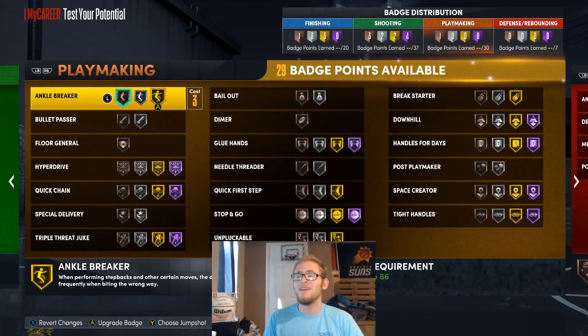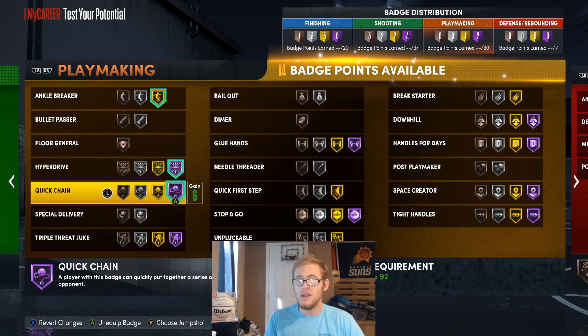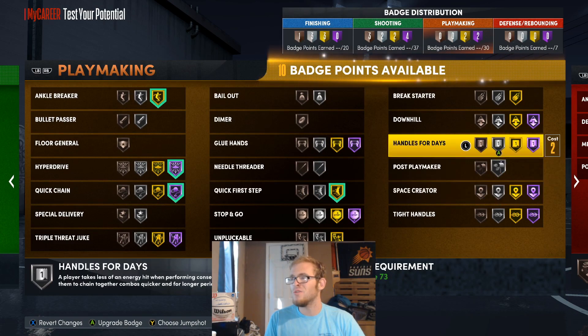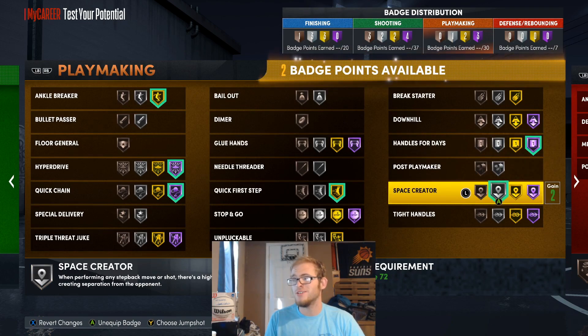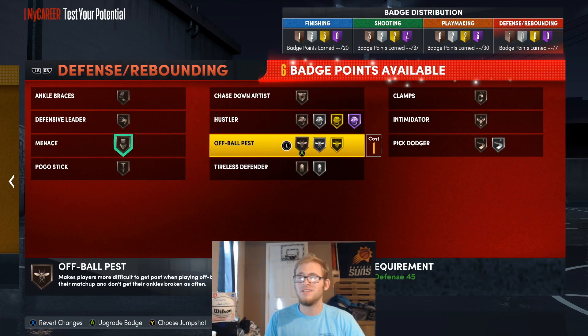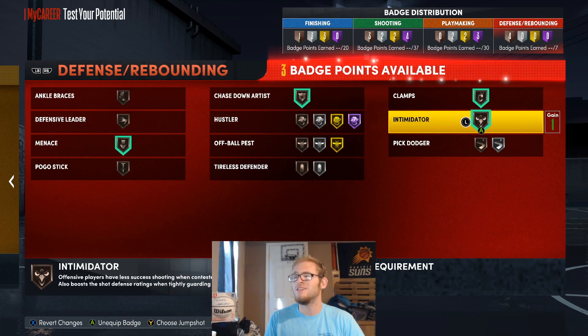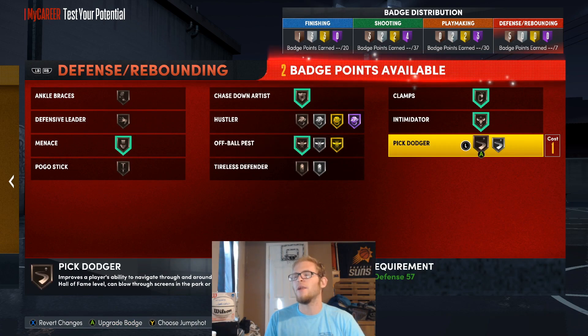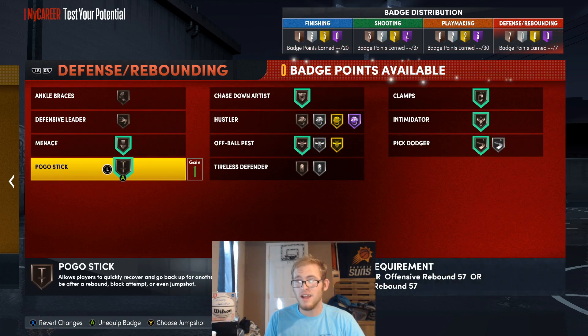For playmaking badges, I'm going to use Ankle Breaker on Gold, Hyperdrive and Quick Chain on Hall of Fame, Quick First Step on Gold, Handles for Days on Hall of Fame, Space Creator on Silver, and Tight Handles on Silver. For defensive badges, I'm going to use Chasedown Artist, Clamps, and Intimidator all on Bronze, Off-Ball Pest on Bronze, Pick Dodger on Bronze, and Pogo Stick on Bronze.